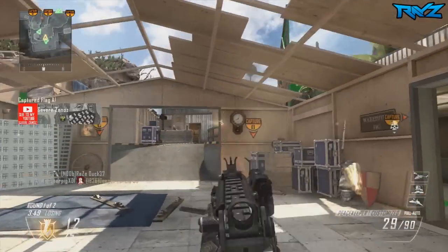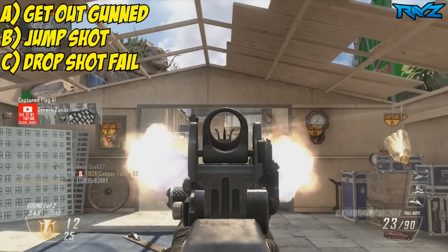Anyways, let's jump into the first situation. This guy's using the Peacekeeper and he spots a sniper on the other end. You can see he's already popping some shots at him. What do you guys think he's going to do? Is he going to A) get outgunned by the sniper, B) try to jump shot a little bit to the side to get the kill, or C) drop shot and fail completely? Let me know in the comments below and I'll be right back.